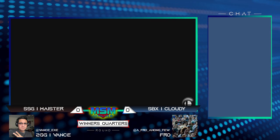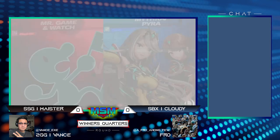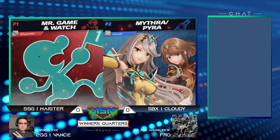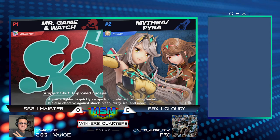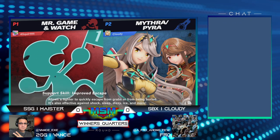Let's get Meister and Cloudy here — Meister on Game & Watch, Cloudy on Pyra/Mythra. It's going to be really interesting to see how these two characters work against each other, given that Game & Watch is one of the hardest characters to hit on the shield.